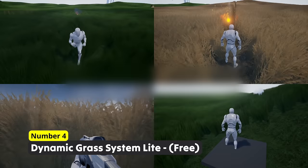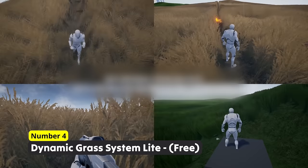Number 4: Dynamic Grass System Light. Add dynamic grass which bends and deforms to add a realistic touch to any game. Support for wind, a runtime spawning system and many other features will also add to the realism.